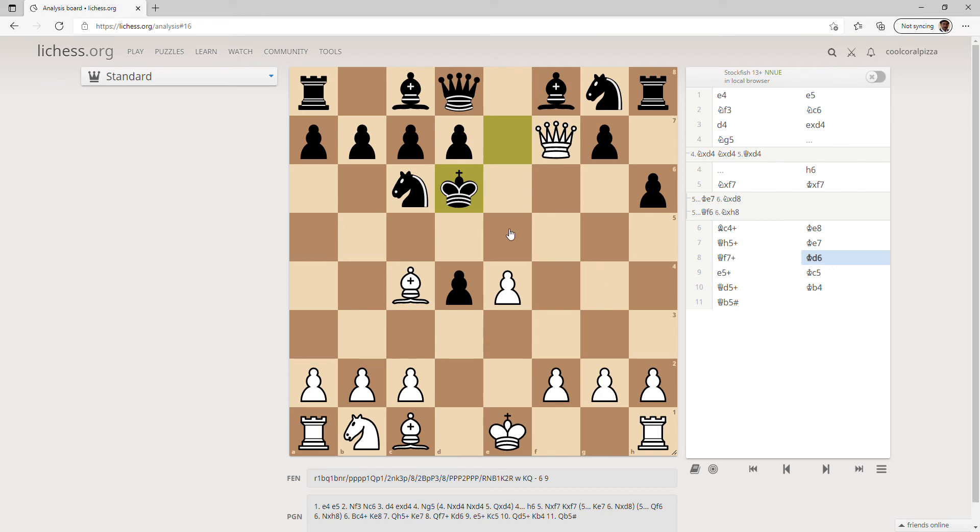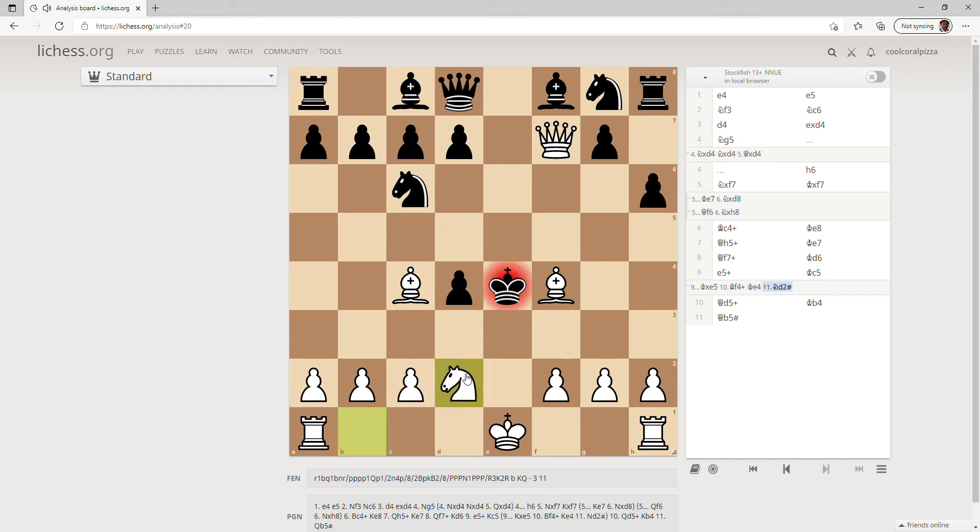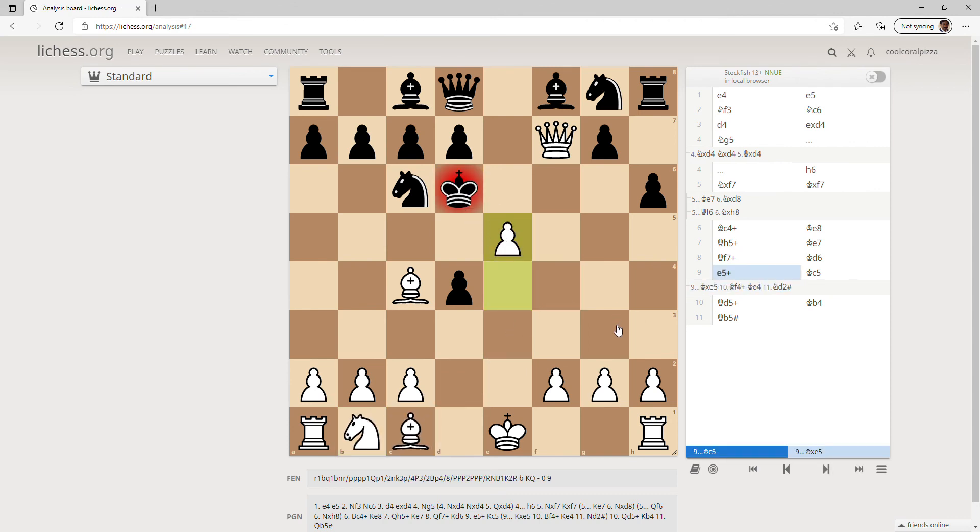King d6 — here we can push our pawn to e5. Many people will be knowing this trap. If he takes our pawn, we will just give him a check with our bishop, and the last possible move of king to e4, we will play knight to d2. So if he doesn't take our pawn, what he is going to do is play king to c5.